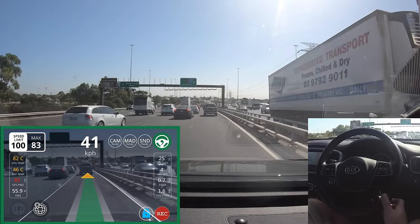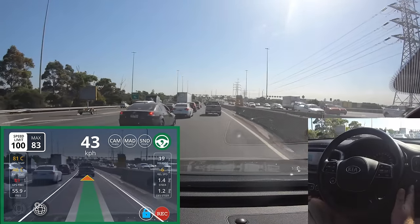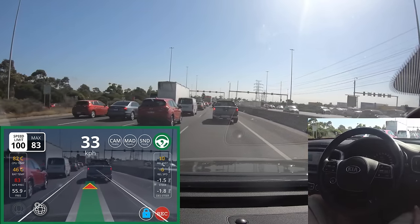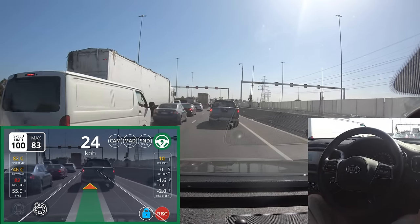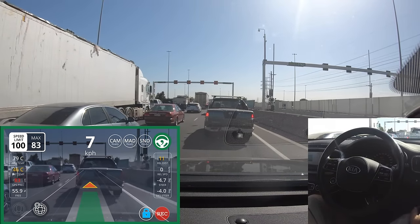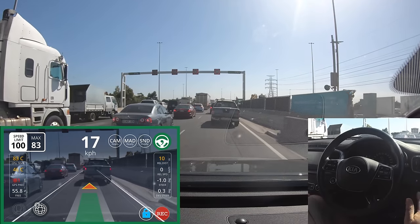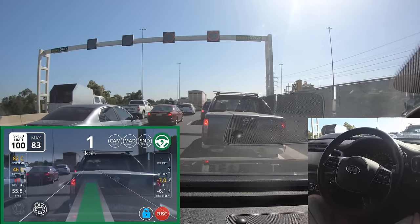I want to extend this to anyone whose car is working well but has something a bit unusual. Say you're driving along and it always rams you into cement barriers on a particular corner — send me those two files and a link to the Cabana segment. I'll replay it, see exactly what's going on, and should be able to fix it in one session.